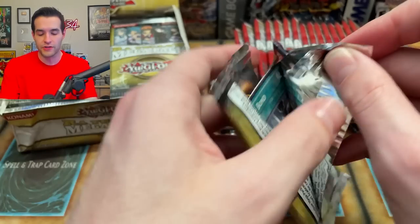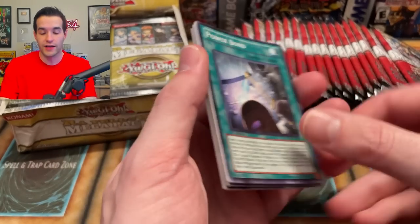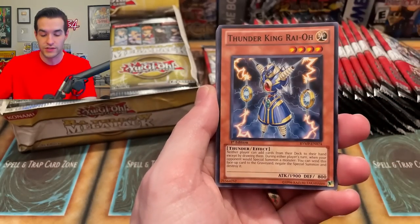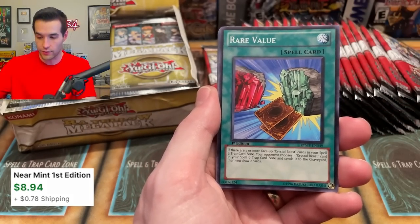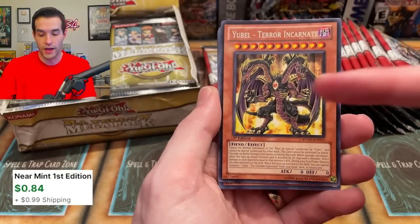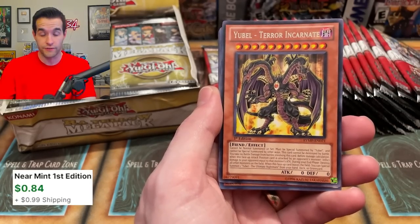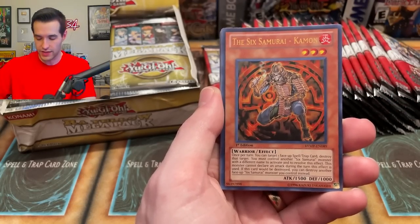Legendary Collection 2. I was talking a little bit about the commons and rares — the rares in this set are actually pretty good, some pretty high value ones. LC2 has some crazy commons as well. Ryo is a decent card — we're going to pull that out for the Raw Yellow Megapack. We got a rare value: Yubel, Terror Incarnate. Yubel is a regular rare, like eight bucks or something. So that's a good one.